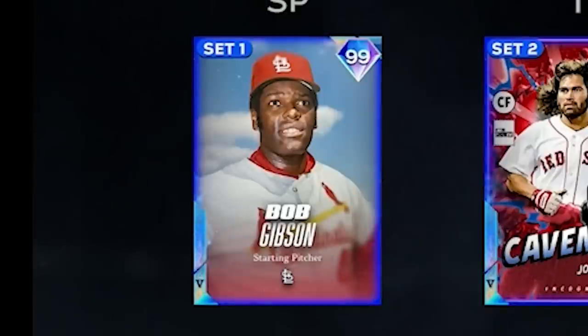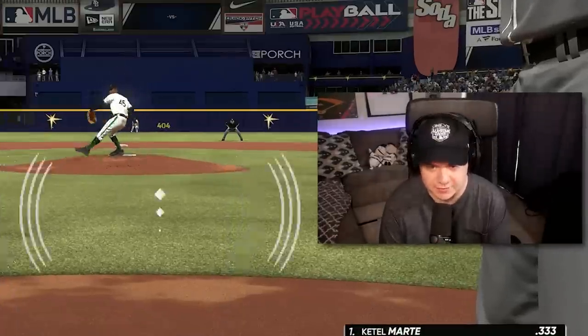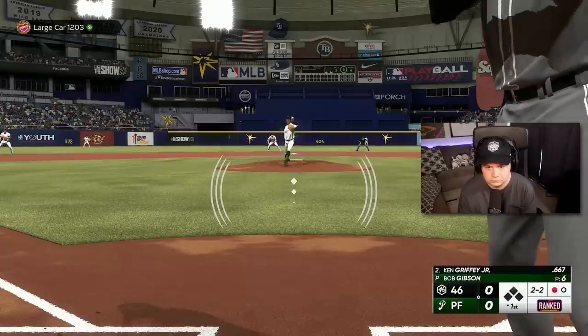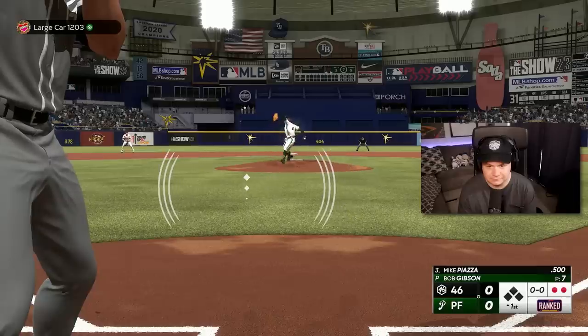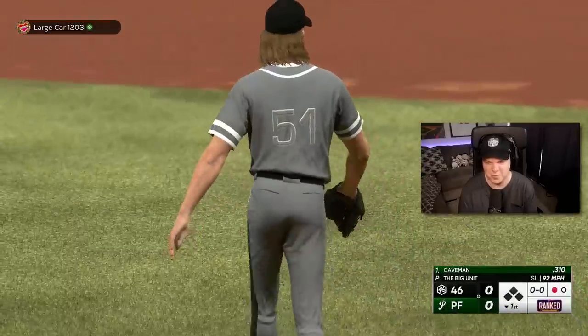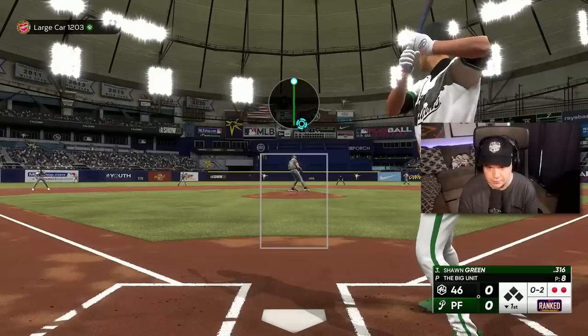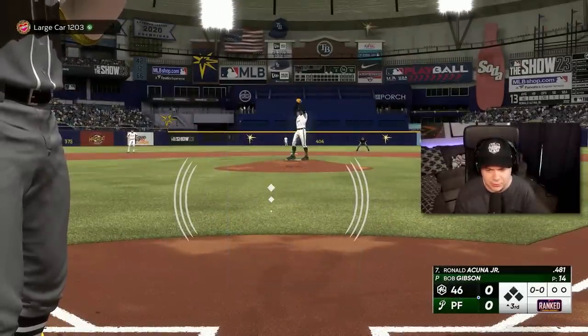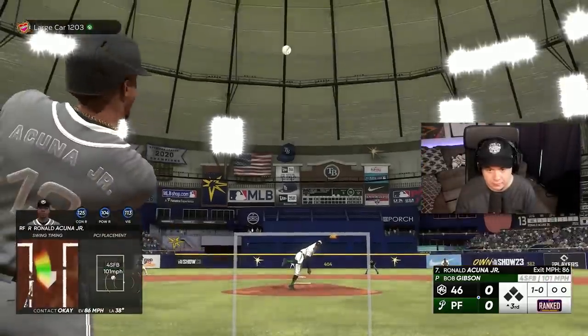Another game and I gotta face Bob Gibson — I thought my days of facing Bob were done. My opponent picked Tropicana. Thought that was going to be a four-seam and it just kept moving away. Randy is mowing down this lineup. We've played three innings and there hasn't been a single base runner on either side. I can't tell if it's a good thing that I'm facing Bob Gibson or a bad thing — on one hand I hate facing Bob Gibson, but on the other hand it's not John Donaldson.